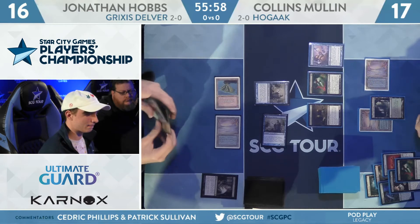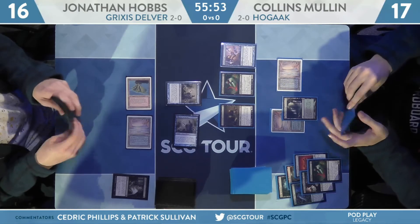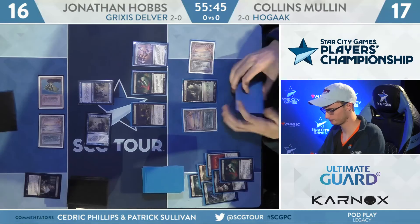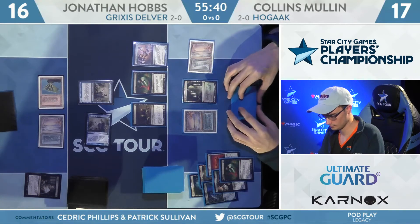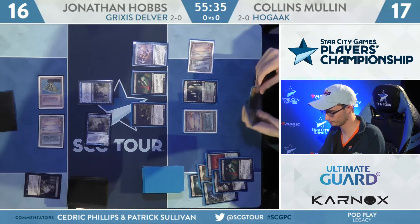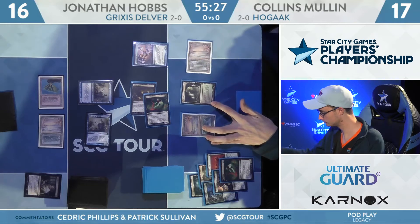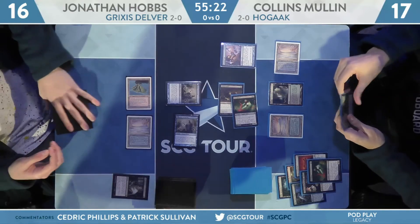Even at this point, if the Delvers were to transform next turn, we're still just not looking at nearly enough pressure to get the game over with before Mullen overwhelms him. I've got a little experience playing with Hogak, and it's tough to race an 8/8 Trampler. You can't Fatal Push it — it costs too much mana. It's weird because they play it for zero so often, and yet you can't push it. It's hard to fatally push a building, because that's what it is.